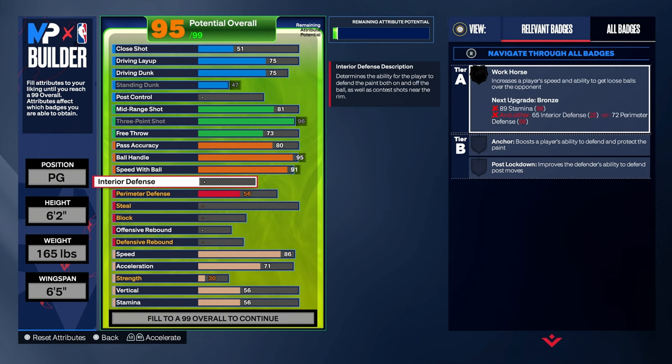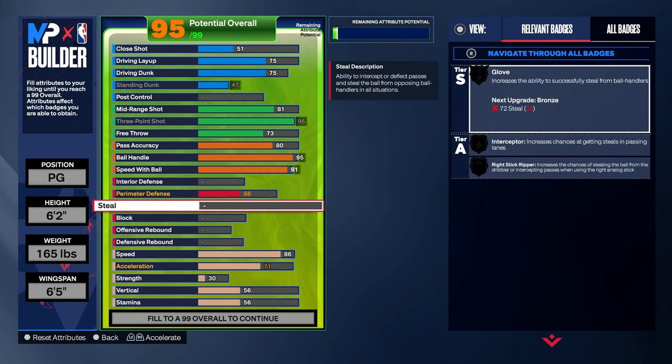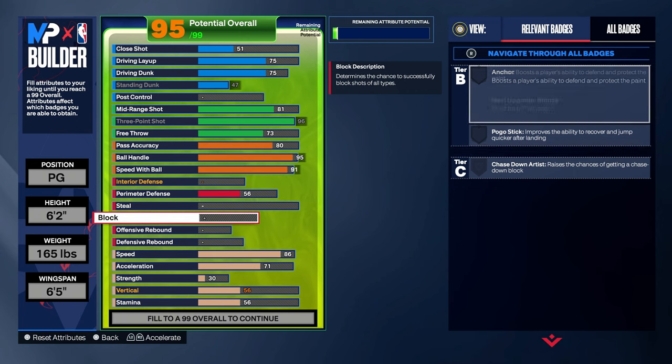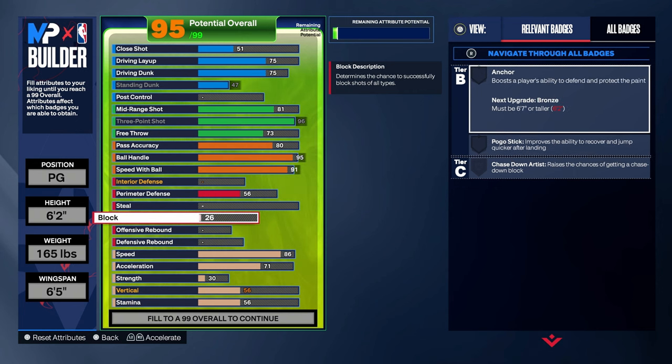For defense, I know a lot of y'all are not gonna like this — you're gonna say I'm making a build with no defense. But the thing is, I play threes and I play fives. I'm not the on-ball defender at all and it's not hard to play a backdoor cut. All I do is just right stick in the corner.